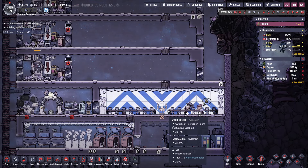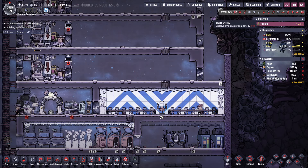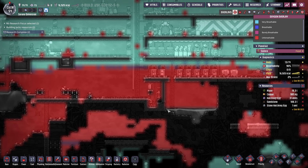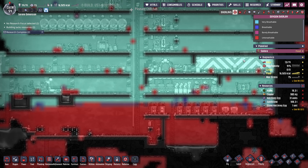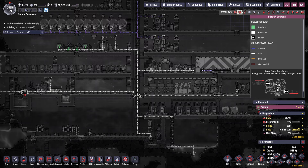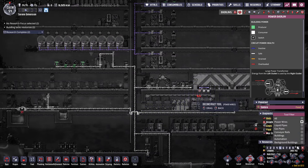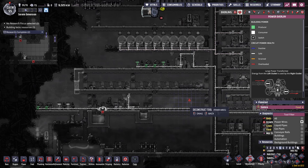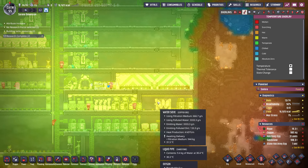Look at this room — it is completely finished. That looks fantastic. Let's look at our overlays. We have a lot of carbon dioxide now — holy cow, we'll need to do something about that in a little while. We have our power overlay — nothing too crazy about this one.